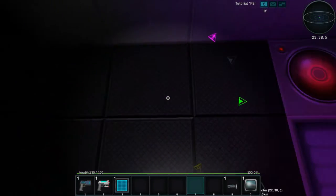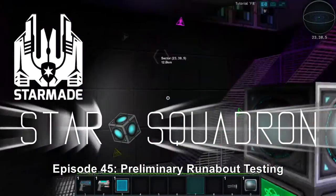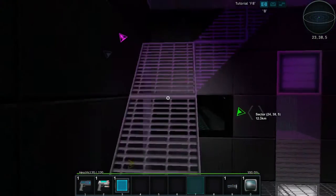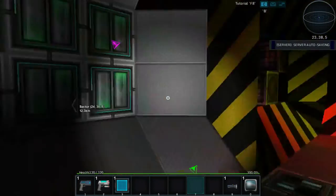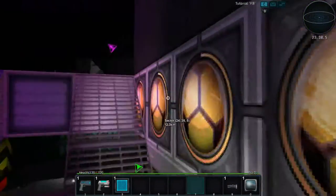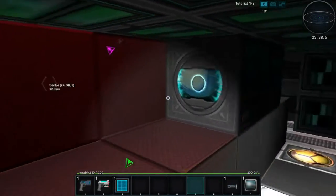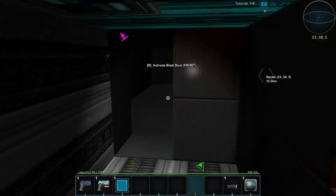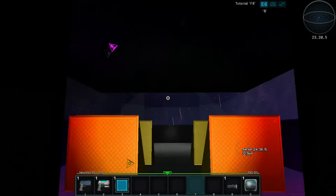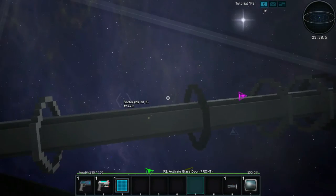Welcome back to another day of Star Made adventure. It's been a while and I want to share this momentous occasion. Our ship is kind of complete — we have the cargo area which goes up into the main body of the ship, a docked ship on top that serves as an escape capsule, and an observation deck up here with a hatch on top to get out.